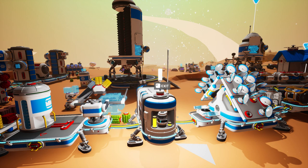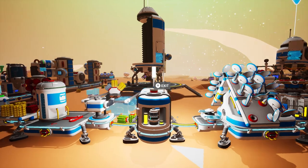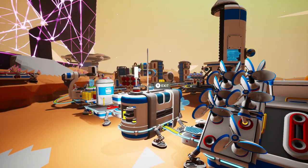Hello everybody and welcome back to my run through on Astroneer. This is episode 33 and here we are on sunny Calidor, hanging out in our field shelter.